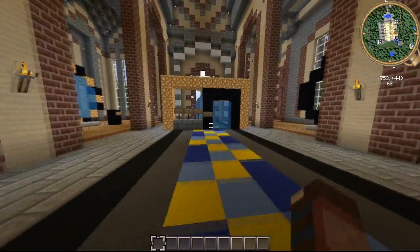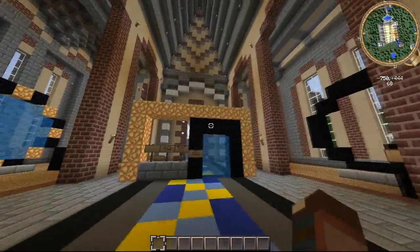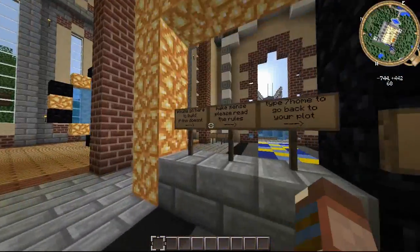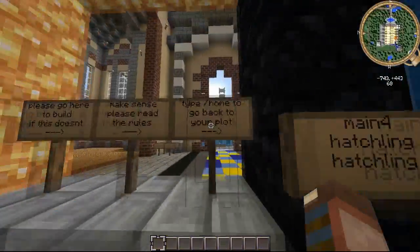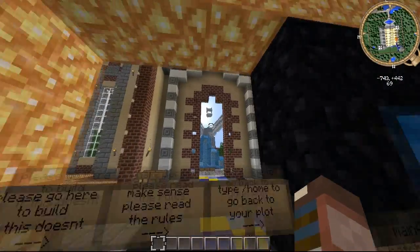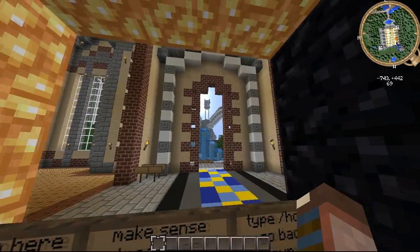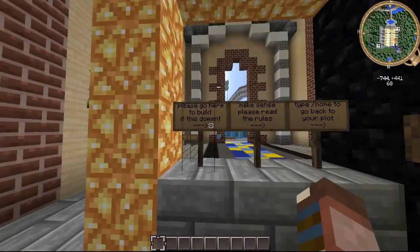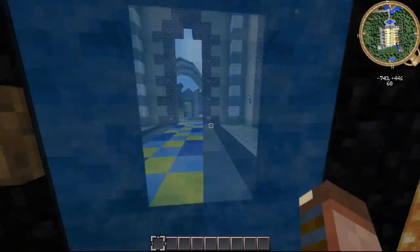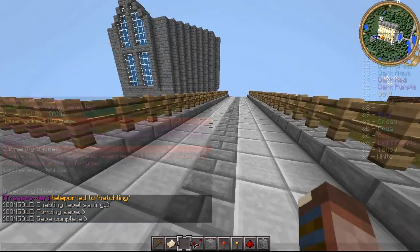Hello everyone, this is just a quick introduction to Wyvern Creative Server, which I'm currently on. When you first spawn, you can see this portal right here, because you do spawn in the main world, but you do not have building permissions for the main world yet. Anyone can go into this portal and get teleported to the hatchling world.